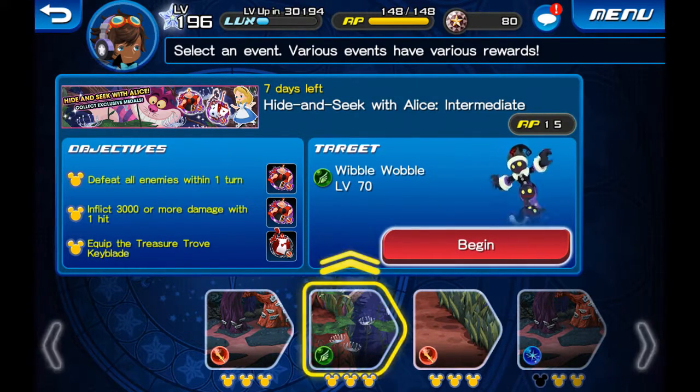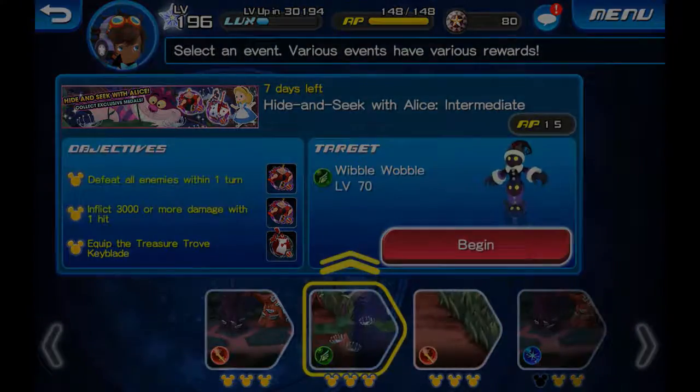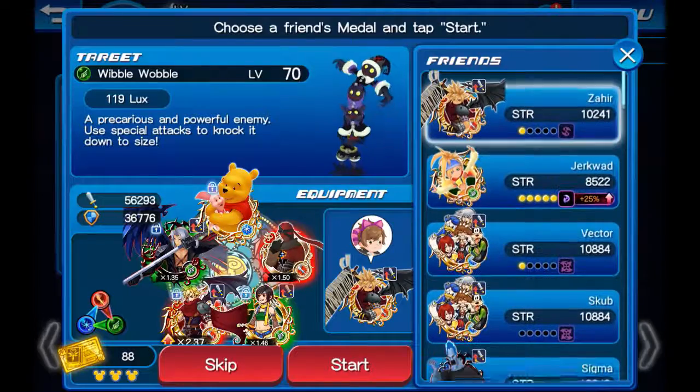All right guys, now we will begin part two of the hide-and-seek event with Alice Intermediate. I'm going to be using my Olympia Keyblade today — let's take Cloud.